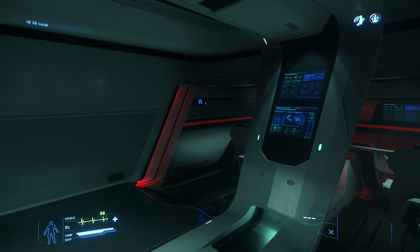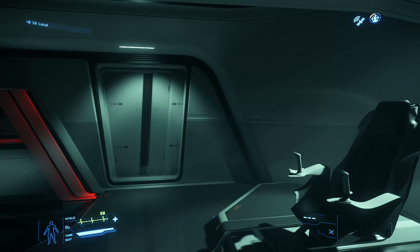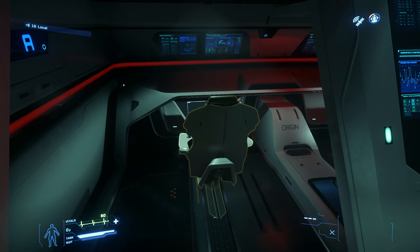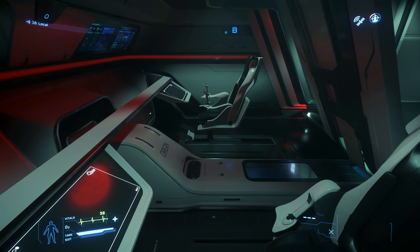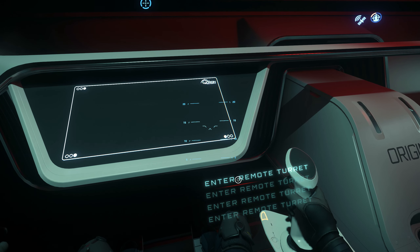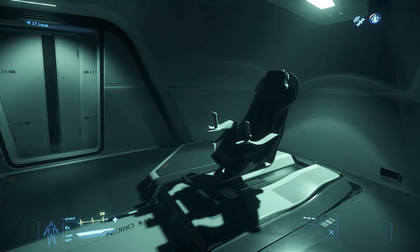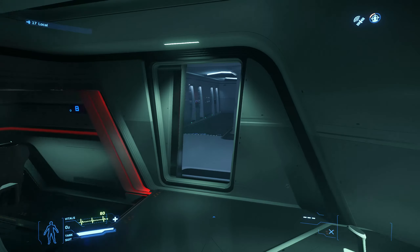Over this side we've got the battle bridge, which is effectively another bridge. At the moment you're supposed to fly it in third person — I haven't managed to get it to work yet. Maybe it's coming in the next patch. You've got all your normal seats over the front. We can jump in one of these — remote turrets. We'll look at that in a sec because we're heading towards the pilot seat. The controls are basically just replicated there, but the only downside is obviously when you're sitting in this seat you can't see out — later on there will be screens here to help you fly.